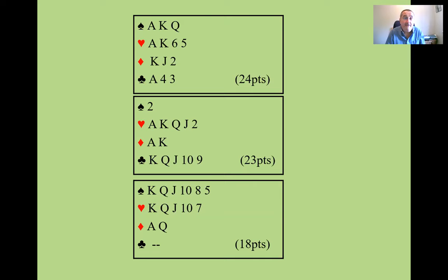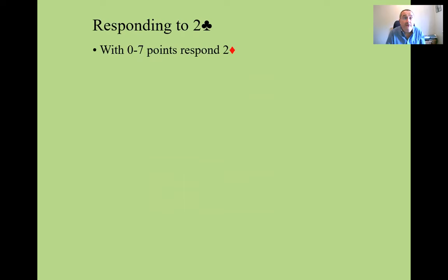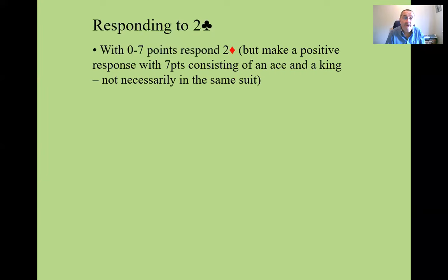All those hands I would open two clubs on. How do you respond to two clubs? The most common system is that you start off with a negative bid any time you have fewer than eight points. So with zero to seven points, you respond two diamonds.